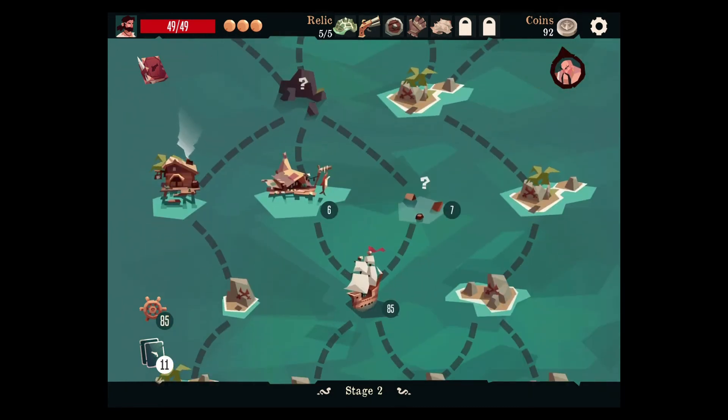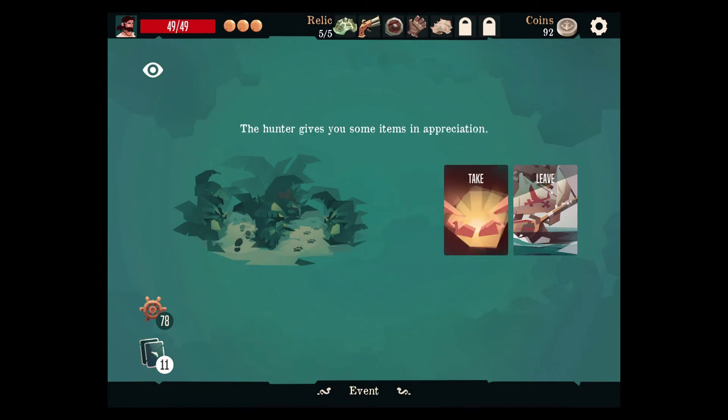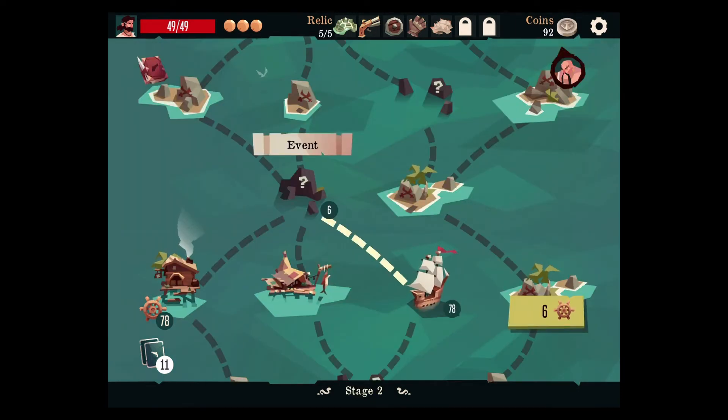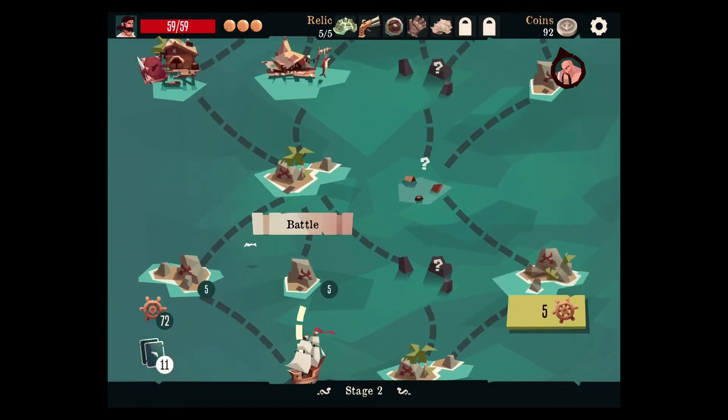Go left, help the hunter, take the item — the bone knife. Oh, I should have gone hunting. Go to the event. The woman you saved is the daughter of the tavern owner who wants to reward you? This must be a new event — when we saved that person and gave them food earlier on the first level. Plus 10 max HP — thank you, that was very nice.